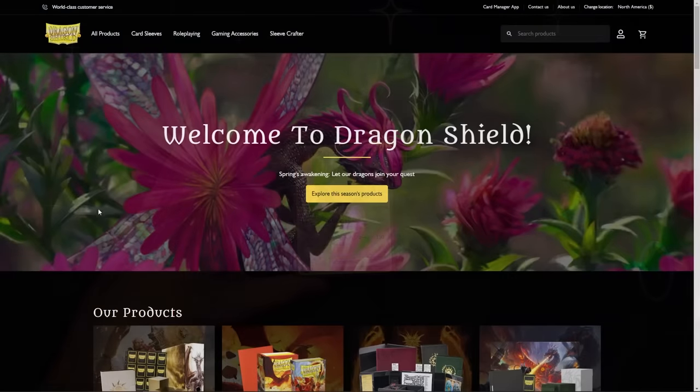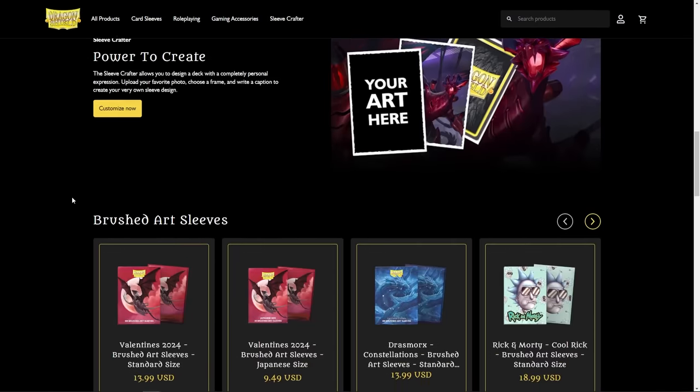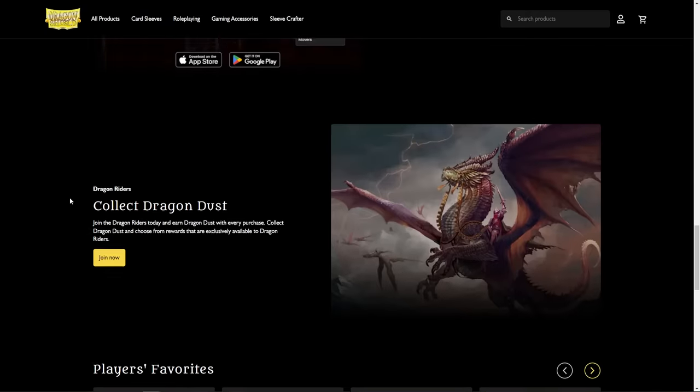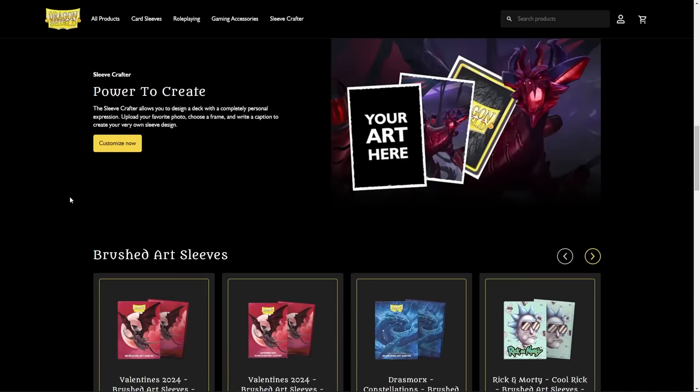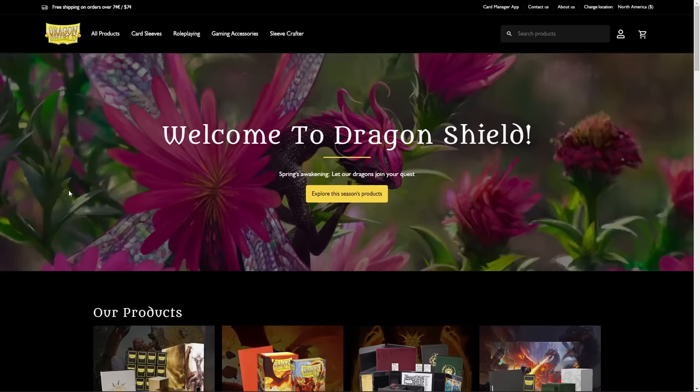Before we jump into that, gotta give a big shout out to Dragon Shield for sponsoring me and everything I do here on the YouTube channel. They're my preferred sleeves of choice long before I was sponsored by them and I highly recommend them. I personally enjoy the matte Dragon Shields, but they've got the dual mattes and the classics as well. Check them out at dragonshield.com — link will be in the description — and you can use code azule GG to get yourself a discount.